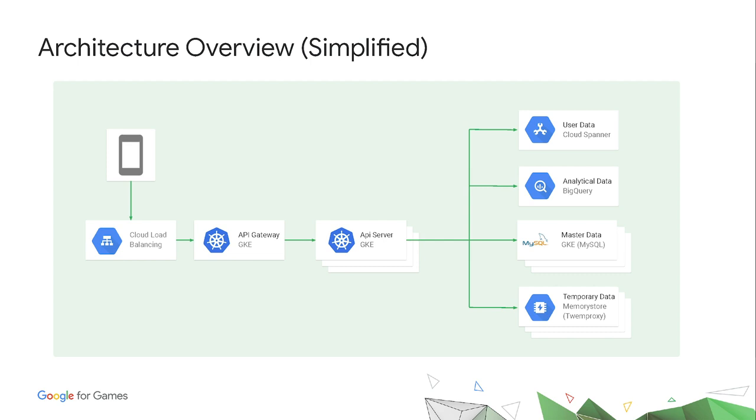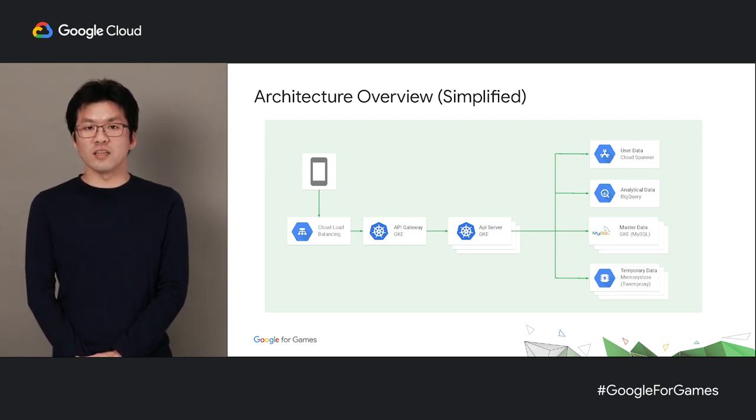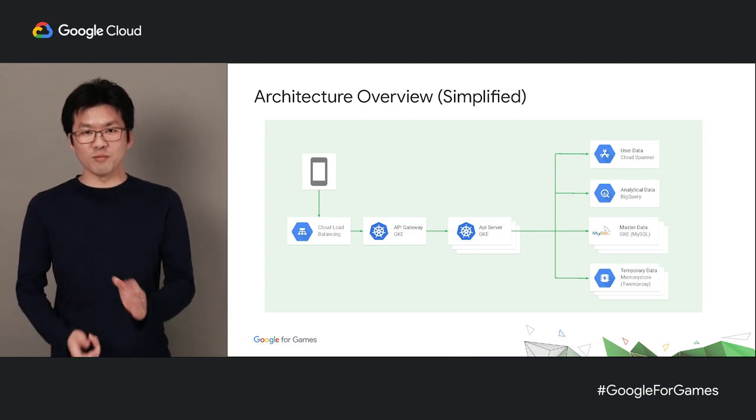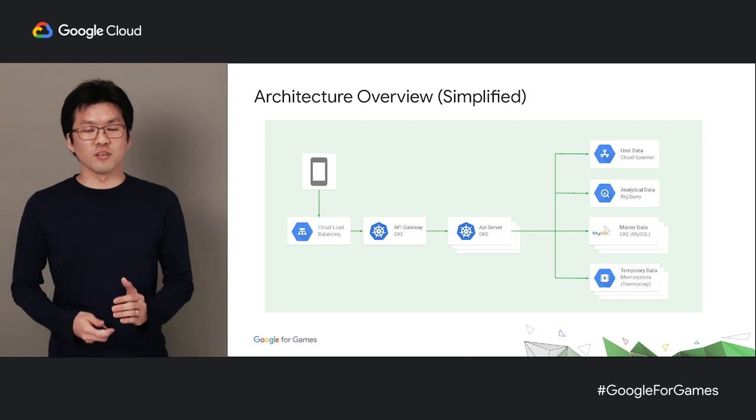Before I end, I just wanted to show you how our storage architecture looks like and briefly explain how various services are used in conjunction with Spanner. All the storage we use is lined up on the right. Going from the top, we have Spanner, which holds all the user data. Our analytical data, like user action logs, is streamed to BigQuery, since BigQuery works better for scanning large sums of data. Our master data, like monsters, items, and location data, is running on multiple replicated MySQL servers, where the load is distributed using GKE service. Then we have Memorystore, which is used for temporary caching of frequently accessed data to ease the load on other storages. We also use Elasticsearch to store parts of our user data so it can be used to look up names and other various attributes.